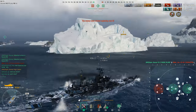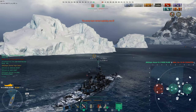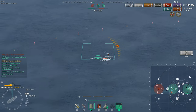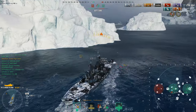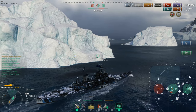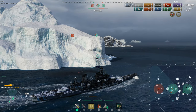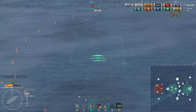The enemy team is still ahead in points. The U4501 surfaces; Digital pops radar to catch it, but it submerges again. Then it surfaces again to take the cap — probably being shouted at by his team. Digital slinks around trying to track the sub. It looks like the sub turned out of the first depth charge run, but takes a couple of hits on the second. The U4501 does have a heal, so if it stays at the surface it can regen the damage. Digital doesn't think it'll take the B cap before he gets there.